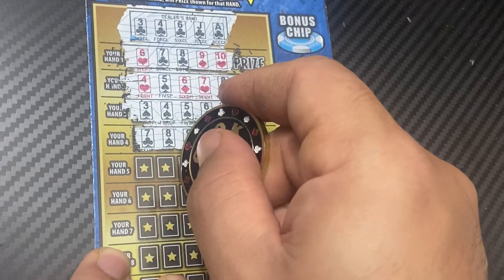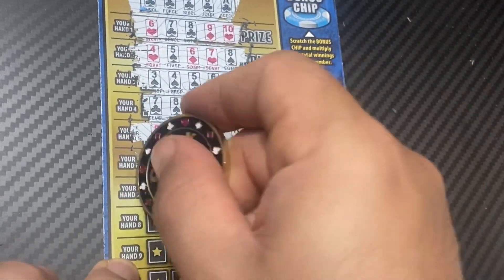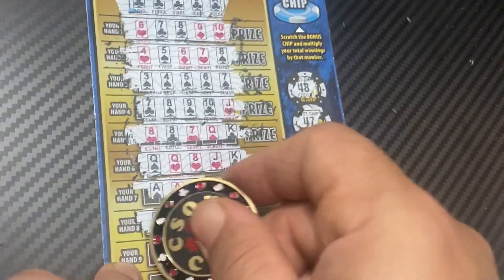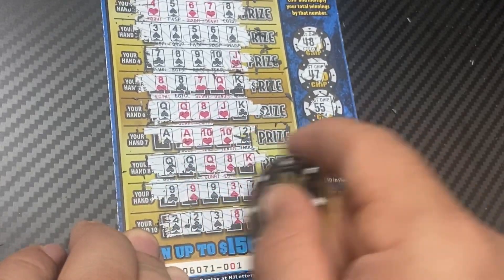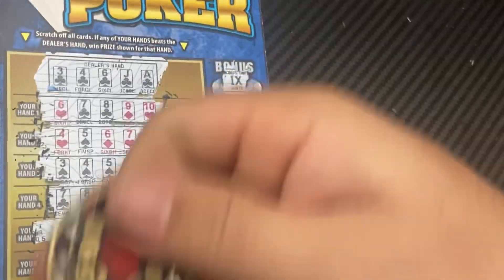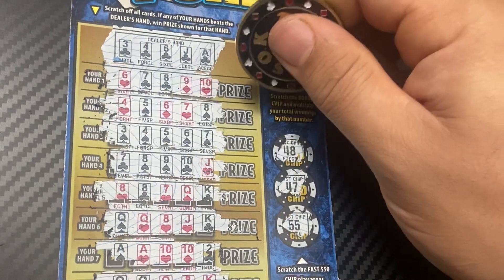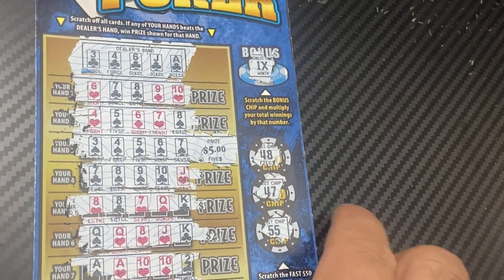Another straight — nothing on that one. No win on the next ones either. Last chance — no. Let's see what the bonus chip is — it's a 1x. We've got one win with the straight flush, and that pays five dollars. Let's take that five dollar win — we're on the board! Hopefully we can find another win in this $20 session.